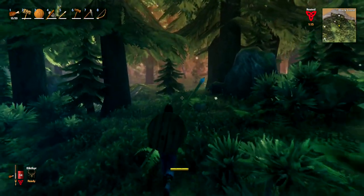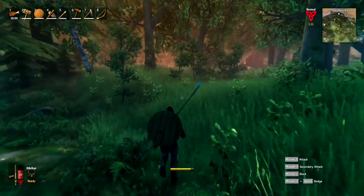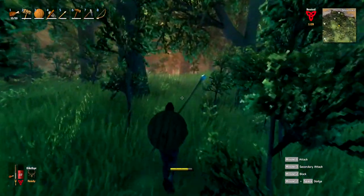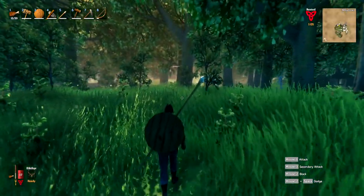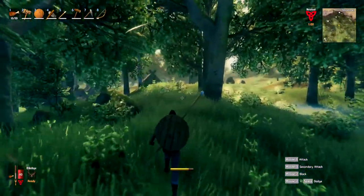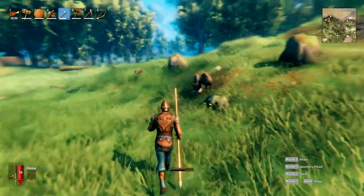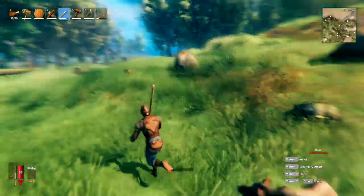When exploring and navigating between map icons, the mini-map sits in the top right corner of the screen. Use the comma and full stop keys to zoom in and out of it so you can see distant icons more easily. Remember that stamina is very important when fighting — if you run out you won't be able to attack or defend yourself.